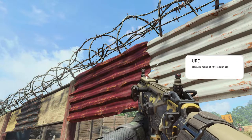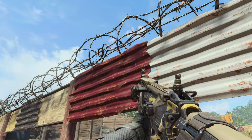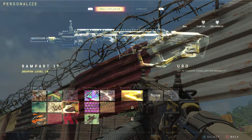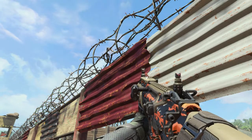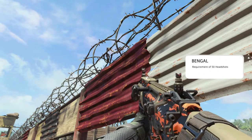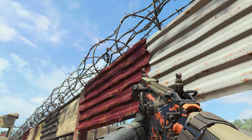Next up is Urd at 40 headshots, and again just kind of your Middle Eastern sand camo setup — nothing really amazing, maybe a little bit more jungle-esque. But now we have Bangle, which is oddly enough a tiger pattern. At 50 headshots, definitely not the hardest one to come by.